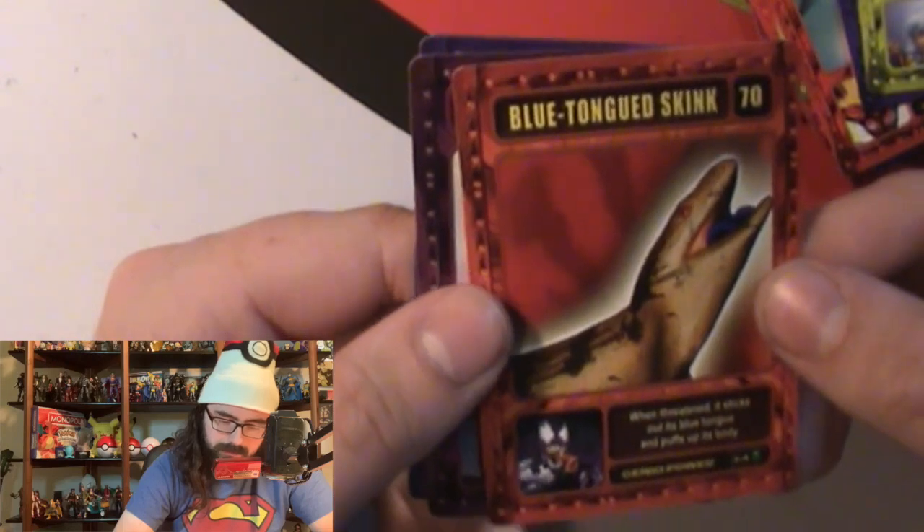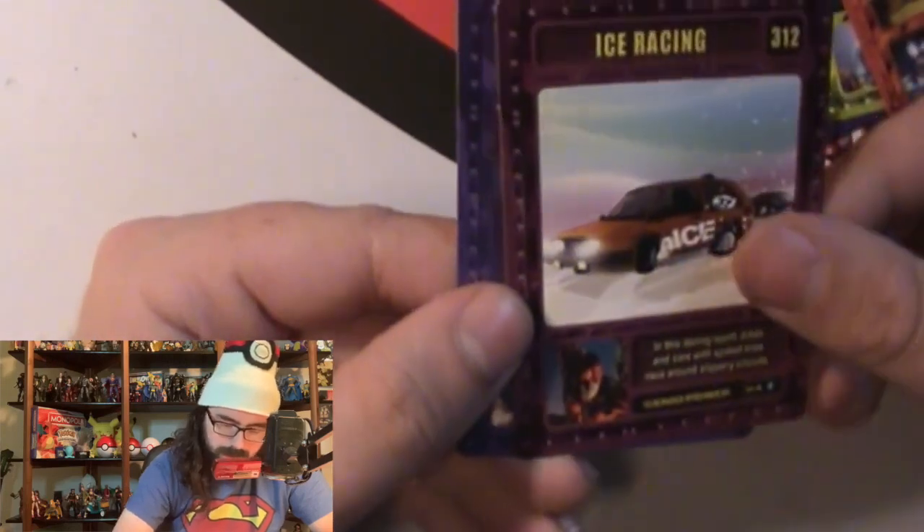We got a Storm card — that's one of the nicer ones in this series. Blue-tongue skink with Venom, ice racing with Daredevil, and ninjutsu with Elektra. These cards are interesting and I am going to keep them. I'm assuming the different colors on the cards represent different types or categories. I'm excited about the other decks — since these seem random, who knows what we'll get. I don't know if each box is pre-made or fully random.